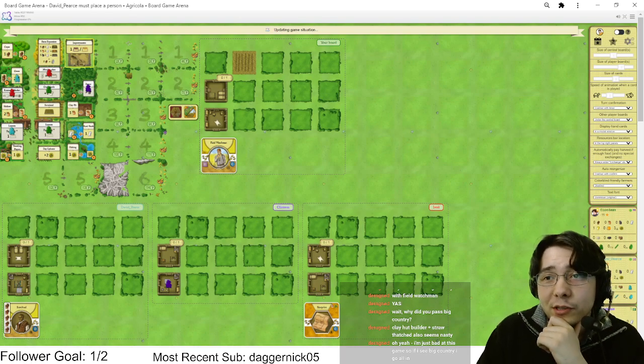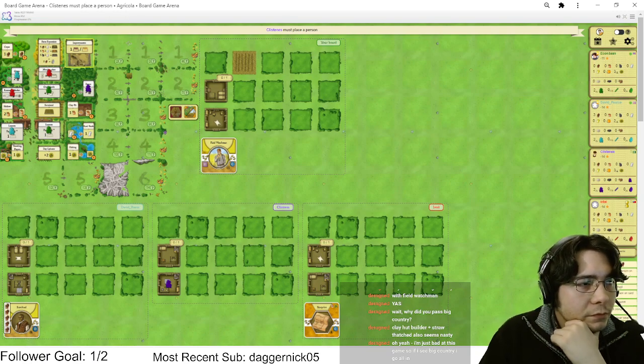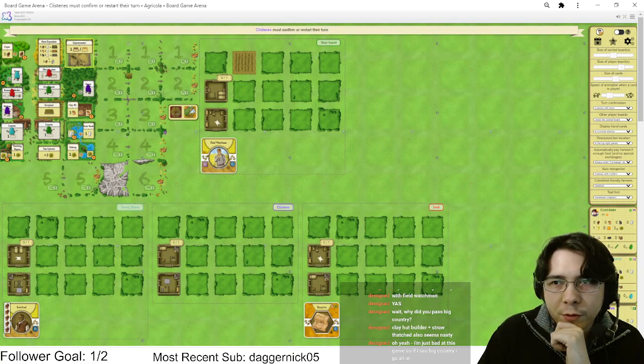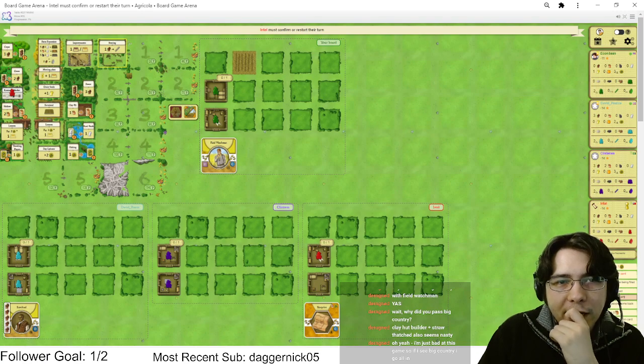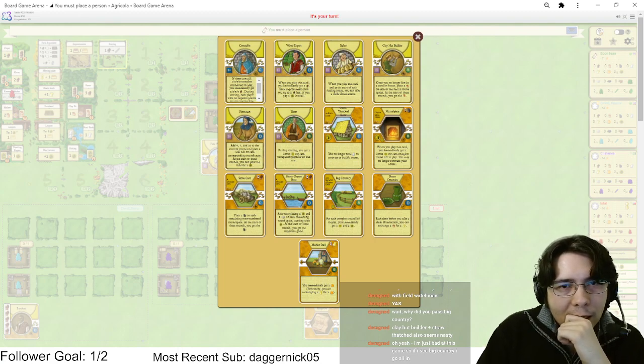The action I really want is a four clay action — if we get a four clay action I'm almost certainly taking it. Chat, let me know if the cards are too small. I want to make sure things are visible. Reed Stone Food got taken — that's very annoying.